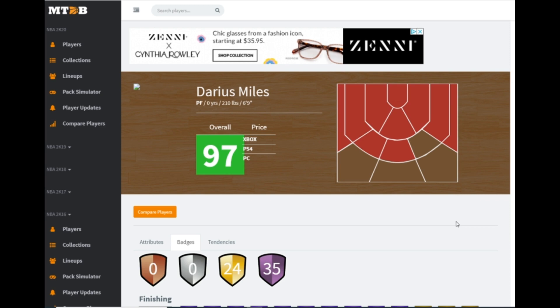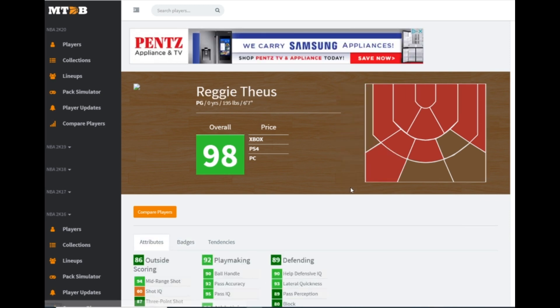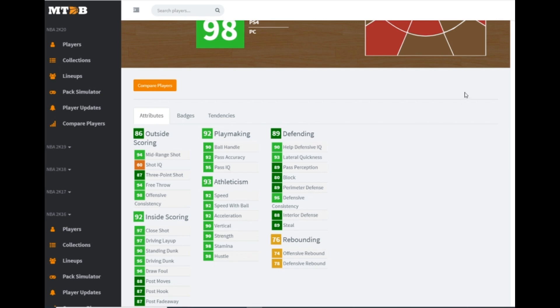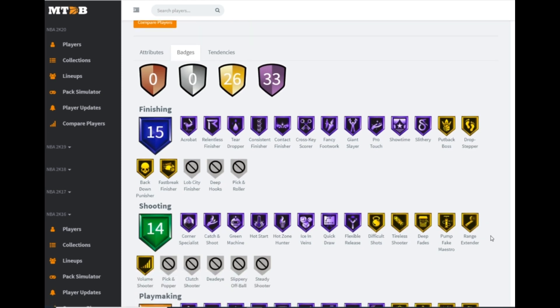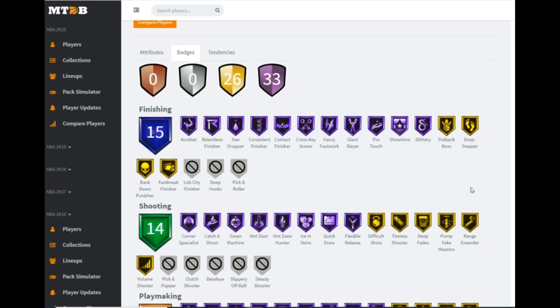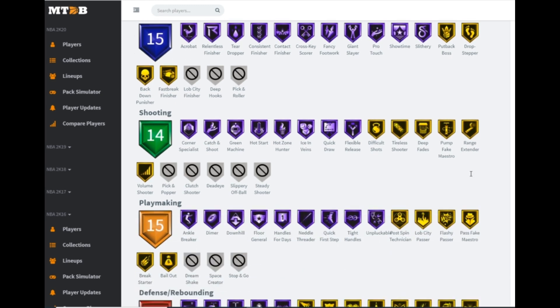Another card I think has a chance to be very good is point guard Reggie Theus. He's missing a few hot spots but we can get over that. 87 three-ball, 95 driving dunk, 80 ball handle, 92 speed, 93 lateral quickness, 89 perimeter defense — the athleticism stats are all over 90. I'm very excited for this card. 33 hall of famers with 26 gold badges. Finishing wise: 11 hall of fame finishing badges with four on gold. Shooting wise: hall of fame catch and shoot, green machine, quick draw, hot zone hunter, and gold range extender.